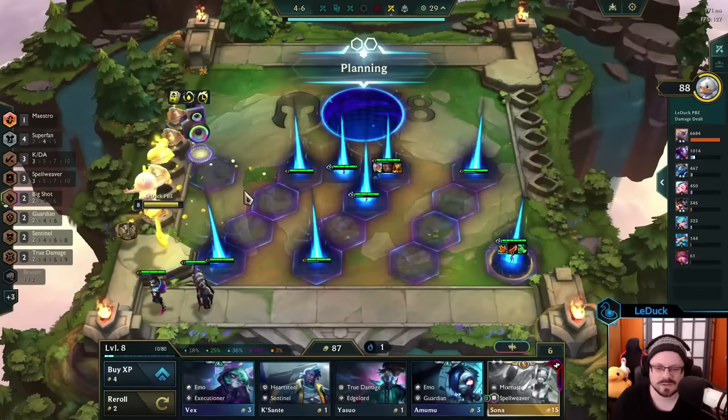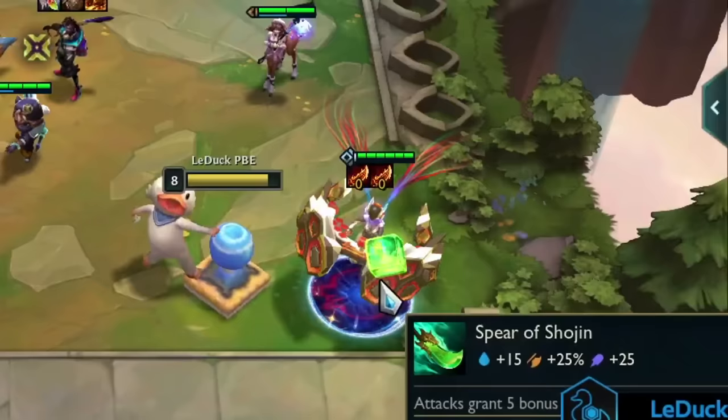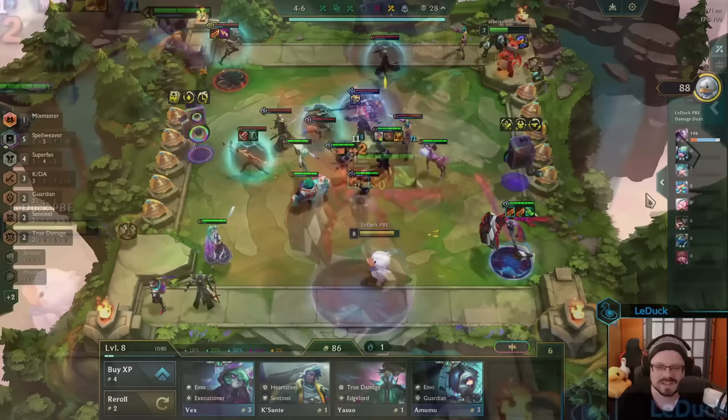For our next bug let's take a closer look at Superfan, because this trait definitely has some issues. In this clip I have a Sona chosen in my shop with Superfan active. Her Superfan item is a Guinsoo's, so my final item build is a Shojin with a double Guinsoo's, which sounds pretty awesome. At least it would be if both Guinsoo's worked, because the second one didn't feel like showing up to work today and only one of them was gaining stacks.